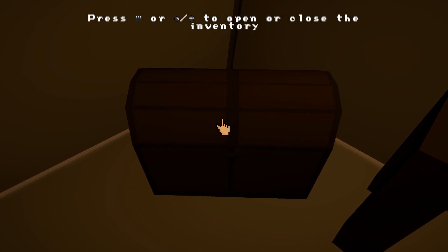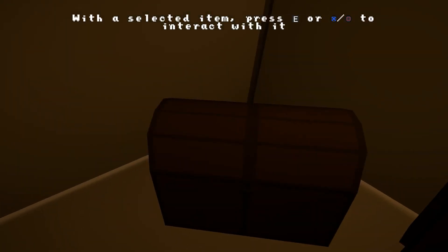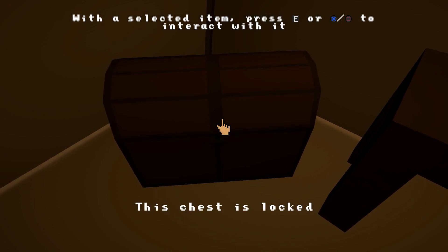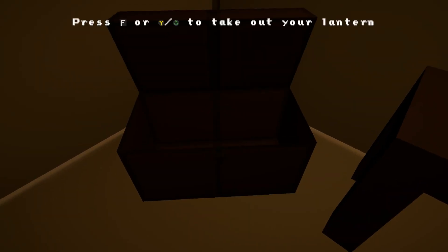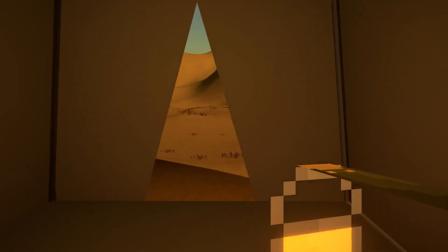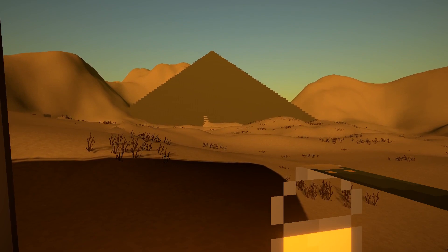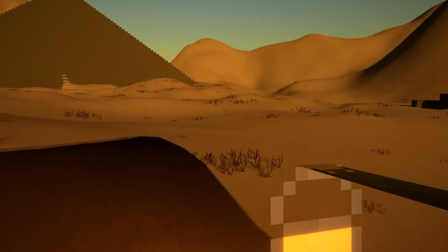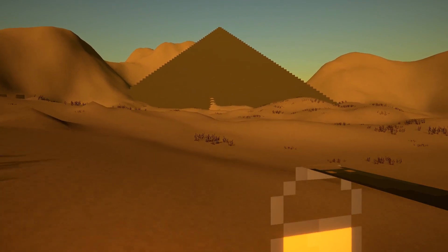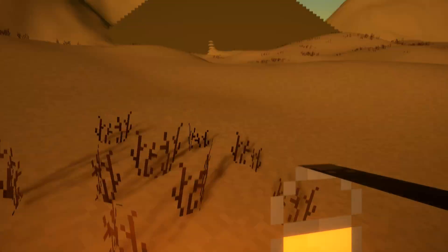Tab to open or close the inventory. I've selected it. Press F to take out your lantern. There we go. Now do I go out? I do. I can run, but you don't run very fast.